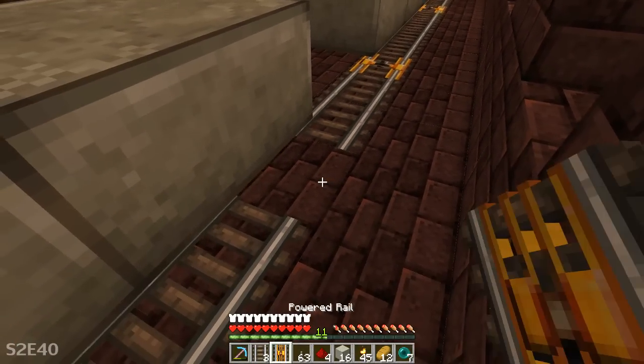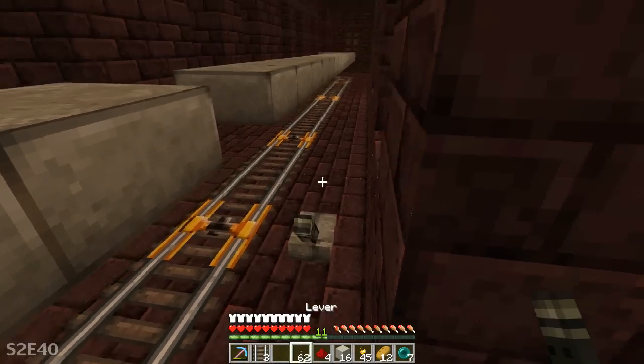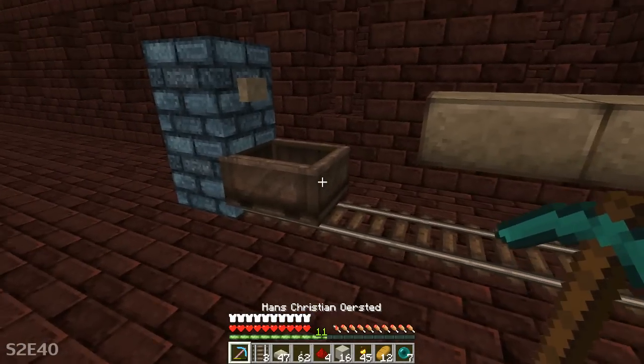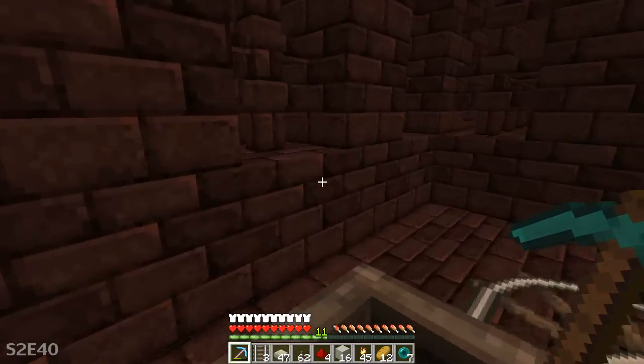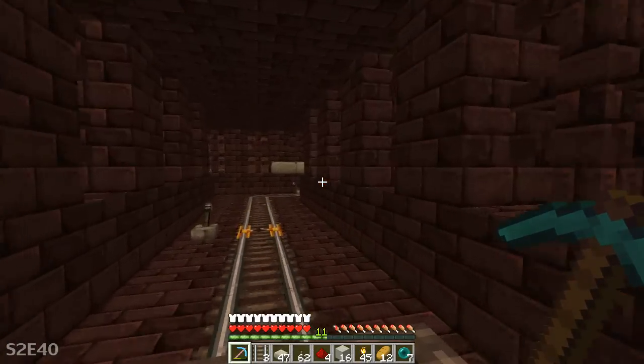There's a problem right here where the track slows down if you're sending a minecart in it without a person in it, and that's not cool. So we're going to go ahead and get that fixed up. Now this should travel a lot more smoothly — and yeah, it's perfect! Alright, now it's time to make our way back to canvas and we're going to wrap it up for today.